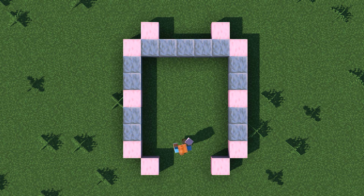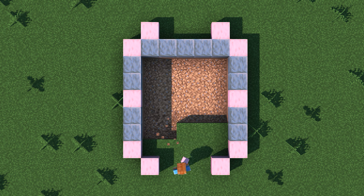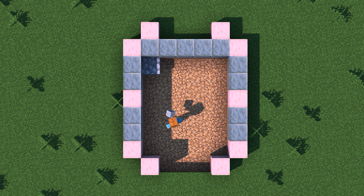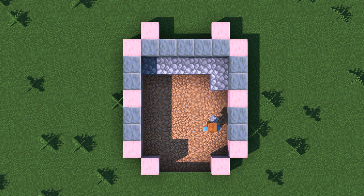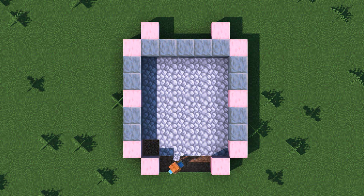The next step is to remove all of the grass blocks inside of the layout. Let's fill this area back in with cobblestone to create the floor of our house. In between these two pillars at the front of the house, let's use polished tuff instead of cobblestone.